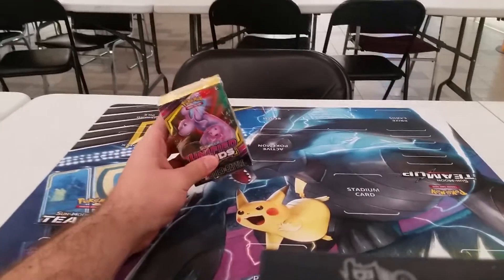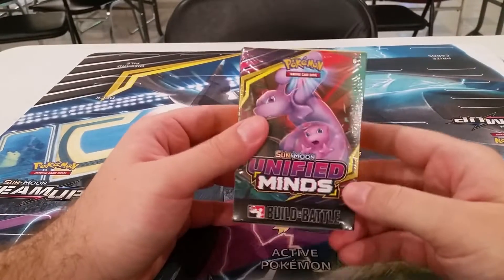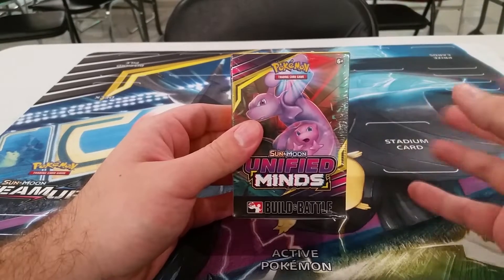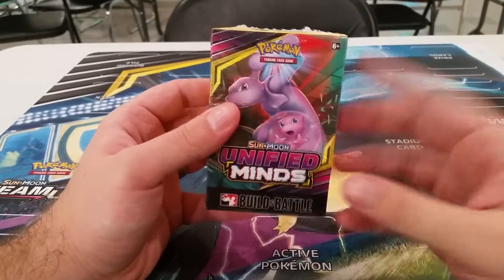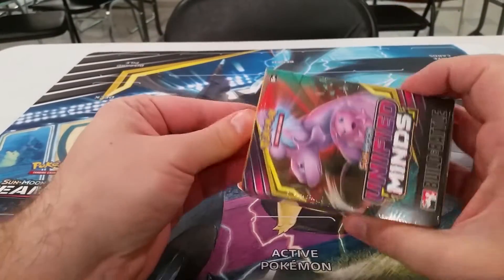Hello and welcome back to another Northern Pokemon Openings. My name is Professor Joel and today I'm at my league before it starts up, just a few minutes before I got here. I got myself a pre-release kit for Unified Minds. Unfortunately we didn't actually get to have a pre-release for this — we just got approved for our Cosmic Eclipse one. But this would be my very first pre-release kit that I was able to open up, so I'm going to crack in here and see if we get anything neat.